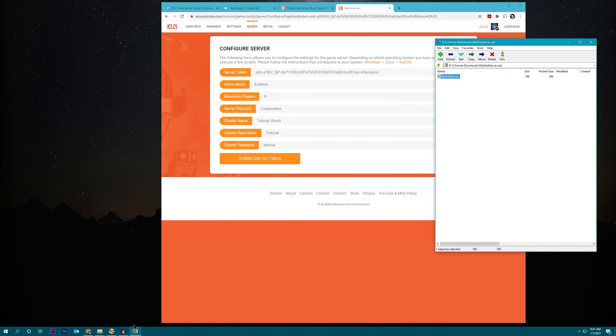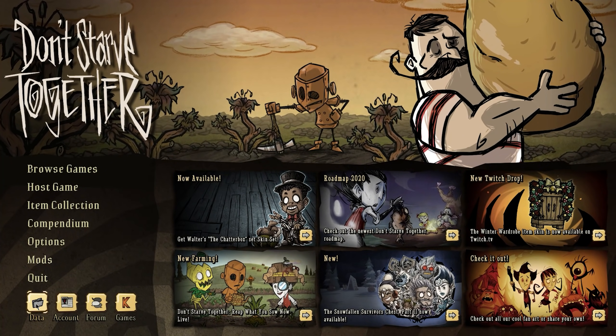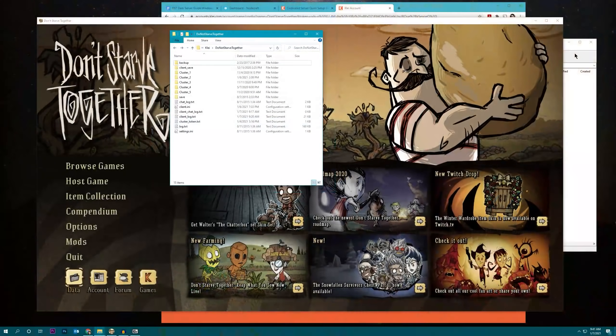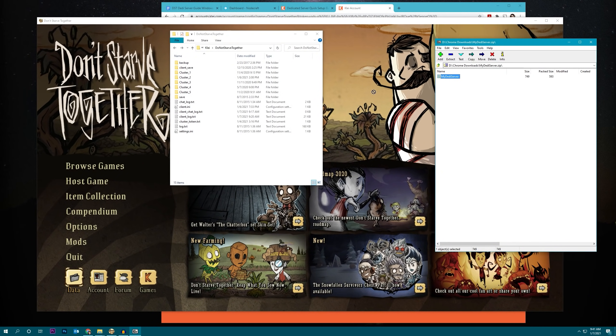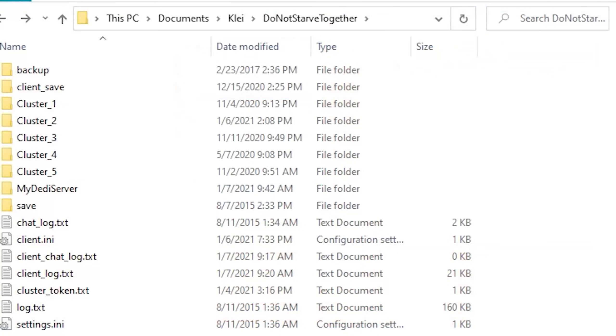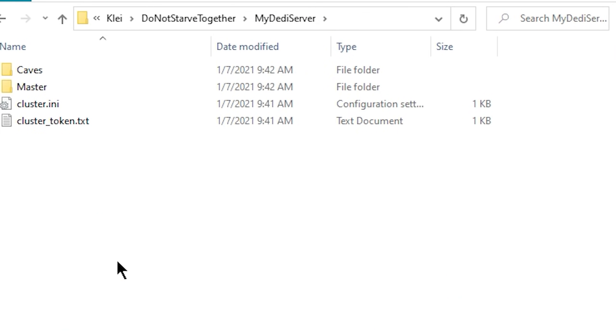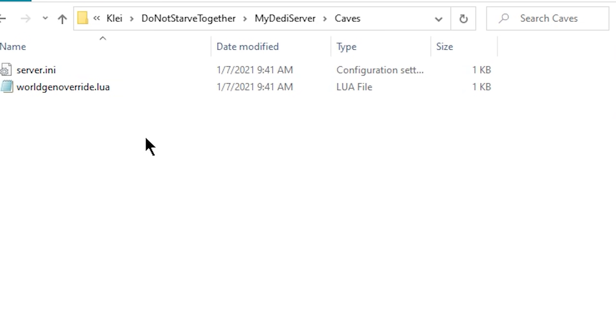The easiest way to find this path is to open up your DST client and click on the Data folder. You'll see all the game saves for all your different clusters are located right here. Open up the zip file and drag the dedicated server folder straight over to this folder. The path is usually Documents, then Klei, then Don't Starve Together. Inside the server folder you can see some of the files it generates: your cluster token, which is very important, your overall cluster information, and then cluster information for the individual overworld and cave shards. The cave shard also needs a worldgen override file to tell the server that it should be generated as a caves world.